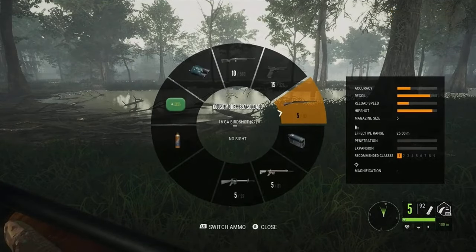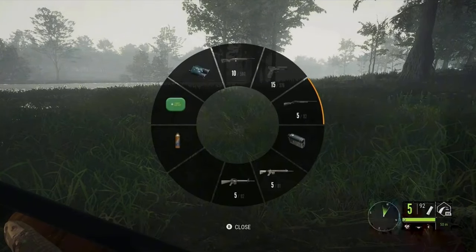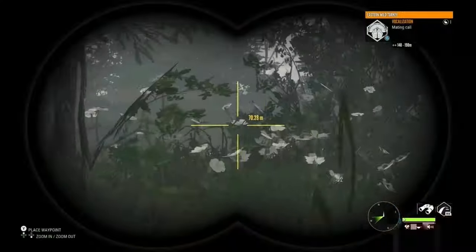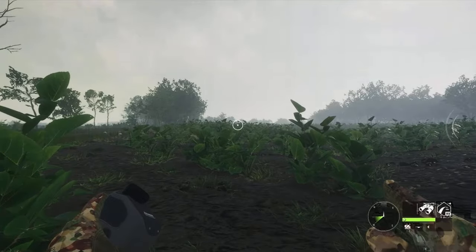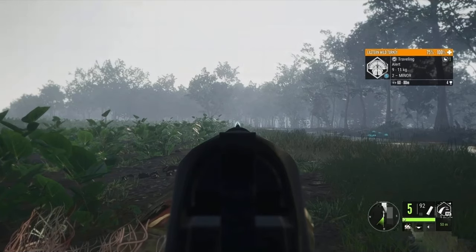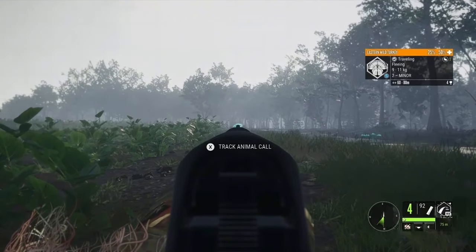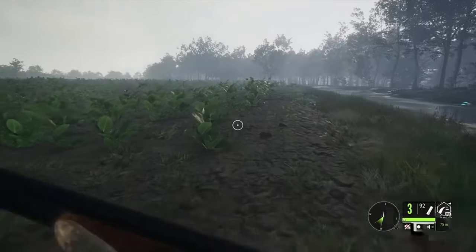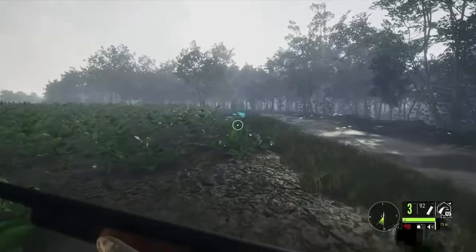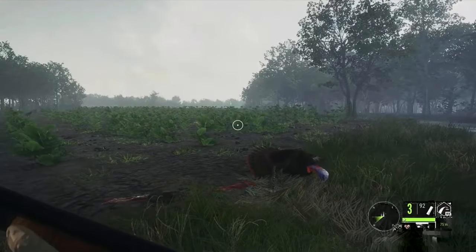Let's quickly change this just in case we find a very cool Eastern Cottontail and don't want to ruin it. Let's try and find more American alligators and shoot them with the .308. We can also go after the Eastern Wild Turkey. With this shotgun, you shoot, reload, shoot, reload, shoot. I'm not used to a shotgun where I need to reload all the time. We got an Eastern Wild Turkey using a shotgun — nice!